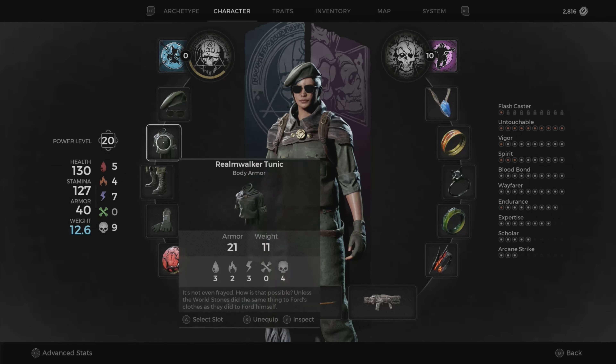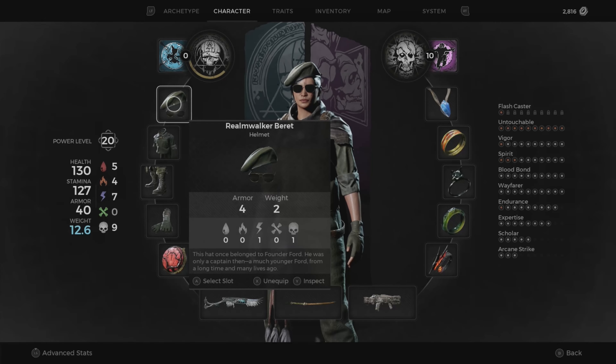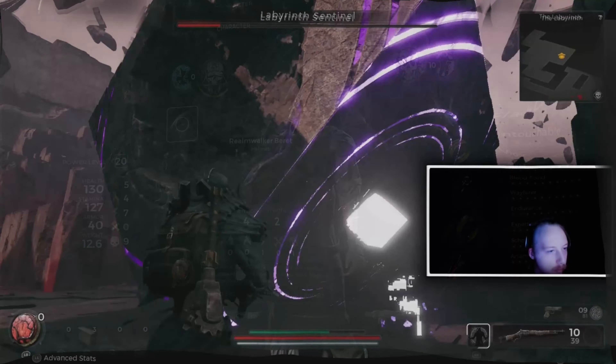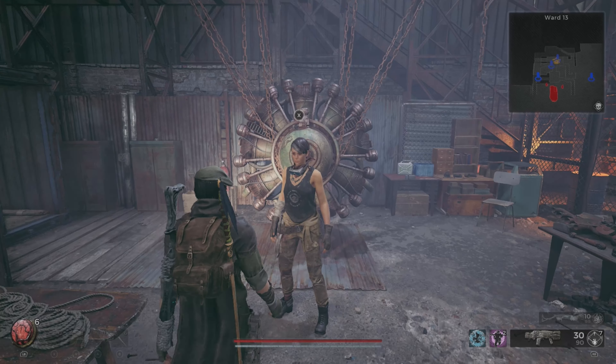Make sure to buy the Realm Maker armor set from Whispers. This will be accessible through Whispers after you beat the game. Make sure you buy every piece of the armor set.